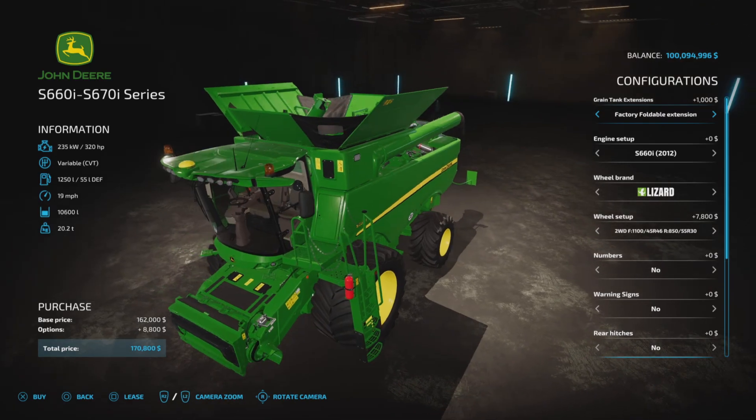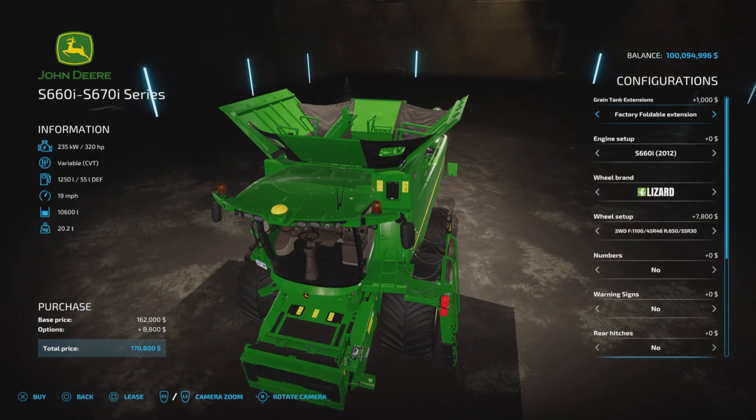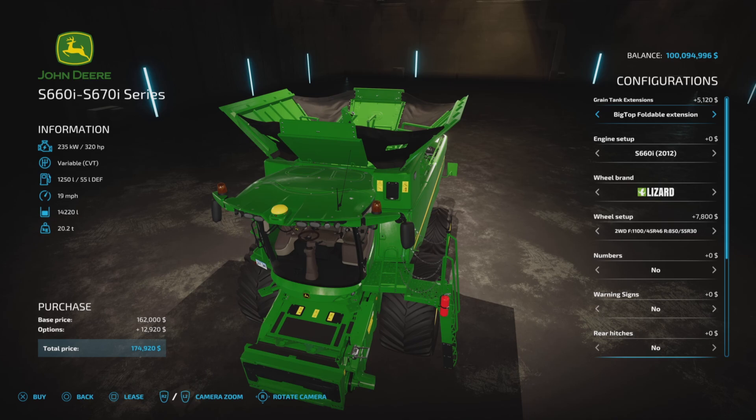A lot of very similar choices here. However, you start with 320 horsepower variable transmission, 1,250 liters of fuel, 19 miles per hour, and 10,600 liters of hopper capacity at 20.2 tons. You can bump that up — of course it's $1,000 for the standard capacity, which burns my butt a little bit. You can bump that up to 14,220 liters for $5,120.